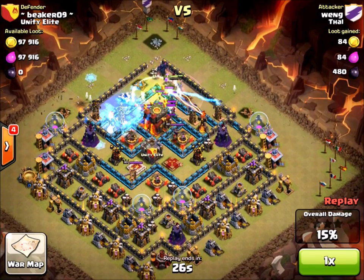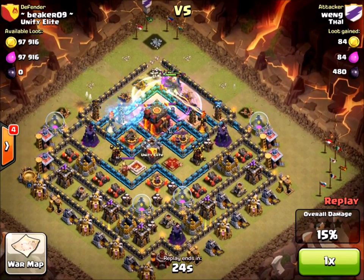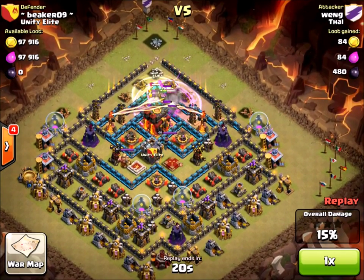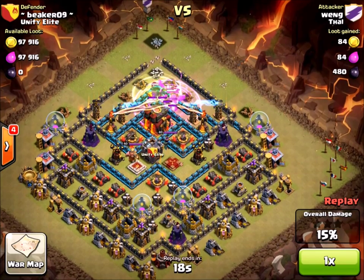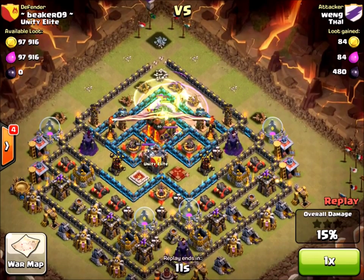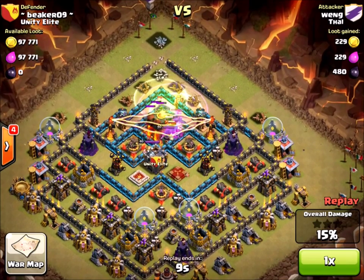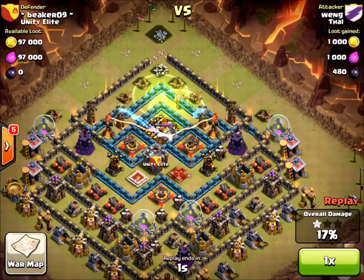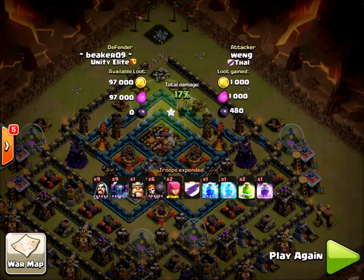My CC is coming out to meet him — CC troops versus PEKKAs. PEKKAs are slow, they can't really handle a bunch of CC troops, so they're gonna get caught up on that. Now my archer queen's coming up, and look at everything shooting at his PEKKAs: a bunch of Teslas which do double damage against them, my infernos, my X-bows, and my heroes all shooting at him.